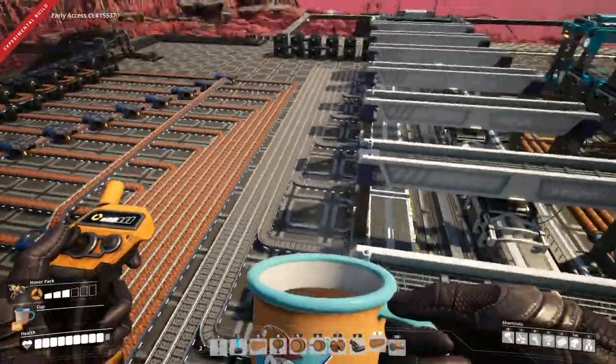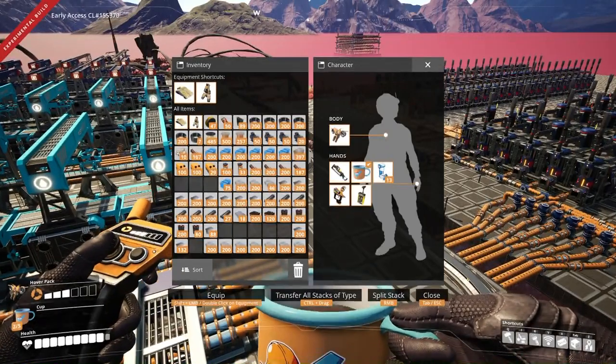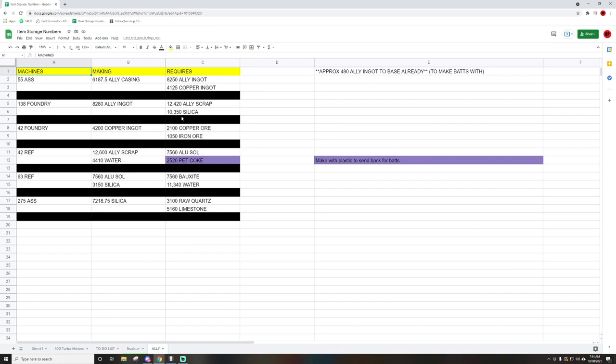This train station here is going to be the aluminium casings. I'll just quickly show you what I'm actually doing. So over here, this is the 100 Turbo Motors spreadsheet, and I'm currently working on the aluminium casing — 6,120 aluminium casings. It's got its own little spreadsheet and as you can see we need to get a lot of machines and a lot of resources in. So we're aiming for those 6,000 plus aluminium casings.